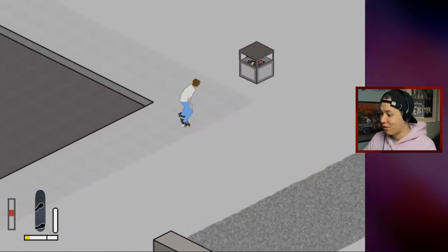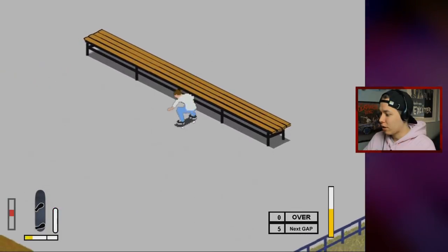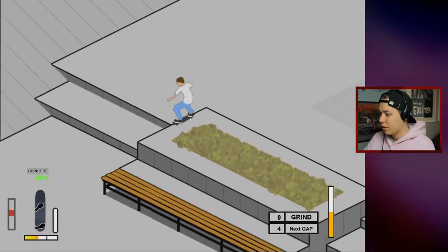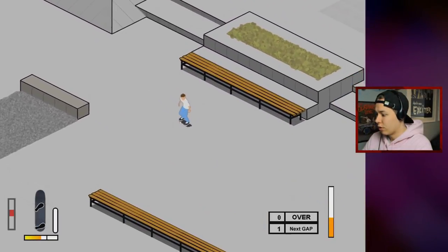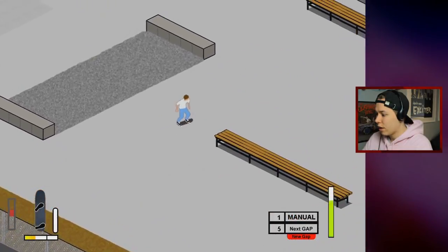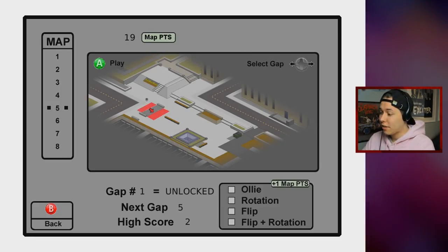Kickflip front crook — damn, I love this game. We are in hype mode because I want to unlock a gap for this map — it wants a grind. Does that count? It counts as a manual — that's perfect. We can go over this ledge here with a kickflip on the bench. We got a new gap — let's check it out. That's the gap, a flat gap.